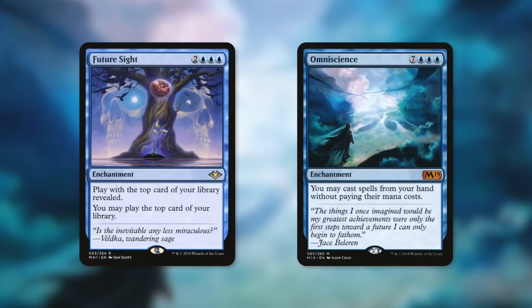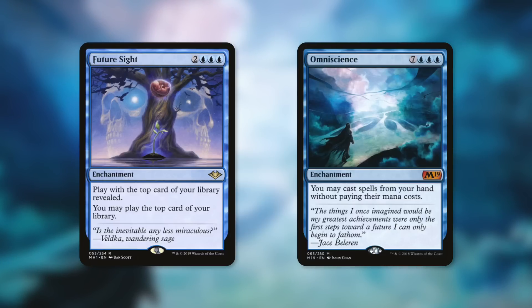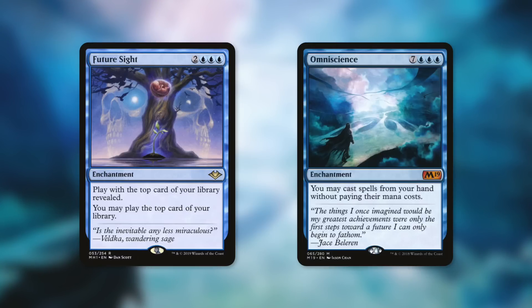We need to talk about what's probably the inspiration behind this card — cards like Future Sight and Omniscience. Future Sight is an enchantment for two blue blue blue, so five mana total. Play the top card of your library revealed — you may play the top card of your library. That's kind of like the first two parts of One with the Multiverse, basically. There's a downside of having to show what the top card of your library is, which can change how your opponents view you. Though if you've got One with the Multiverse in play, they're probably going to be pretty scared of you anyway — essentially making your library an extension of your hand, which can be massive.